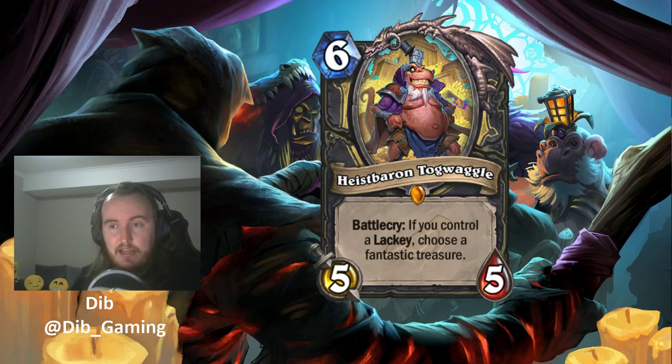Having cards that generate lackeys seems fairly good regardless of Heist Baron Togwaggle. The fantastic treasures are the same ones from Kobolds and Catacombs: one summons two random legendaries, another is the Golden Kobold which works like the Golden Monkey, one draws three cards and reduces their cost to zero — probably the most exciting — and one draws a card and fills your hand with copies. All of those are pretty good.